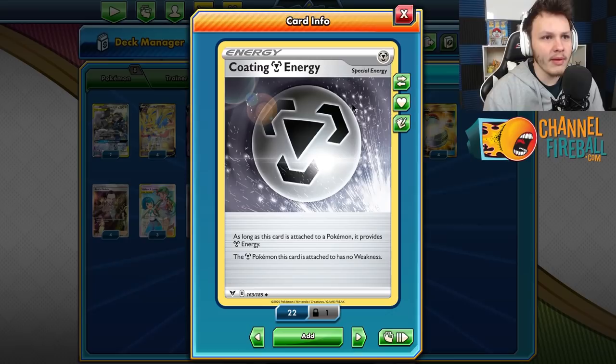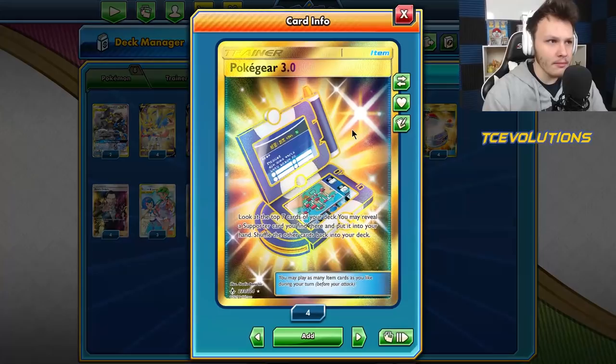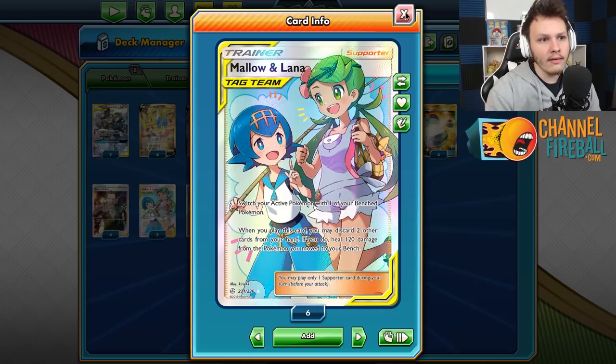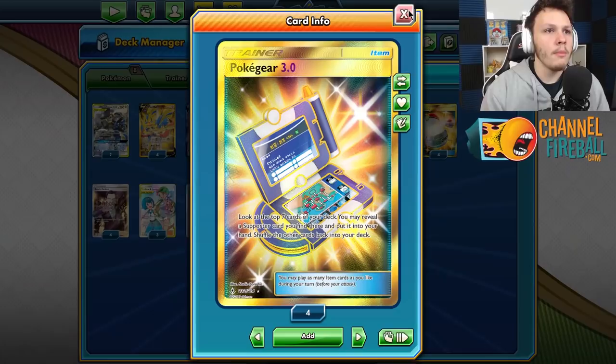I'm trying out the Coding Energy. If you've heard me talk about Luke Metalization before, I was never a fan of Weakness Guard Energy in this stack, and my initial testing with Coding led me to similar findings. But talking with Jake Gearhart inspired me to try it again, specifically this Pokey Gear build. No Tag Calls, no Caitlin and Cynthia, but we have three Mallow and Lana's now to make up for that.